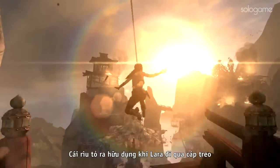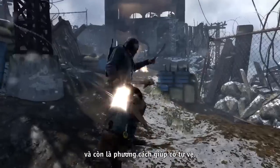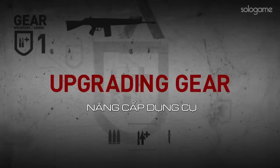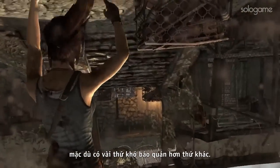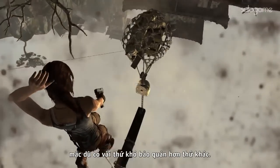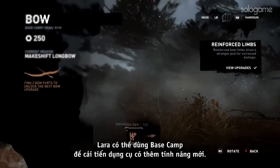The climbing axe comes into play when Lara interacts with ziplines and also as a way to protect herself. Salvage can be found all over the island, though some is more difficult to secure than others. Once enough salvage is collected, Lara can use the base camp to upgrade her gear with new functionality.